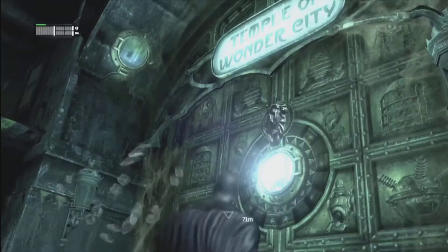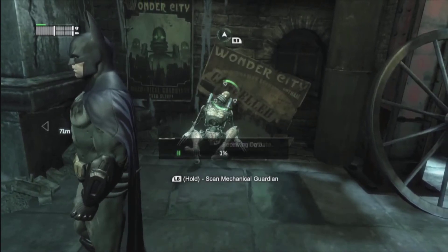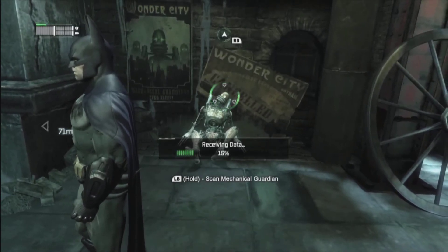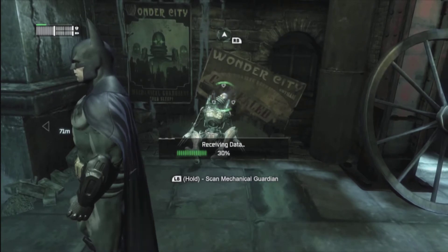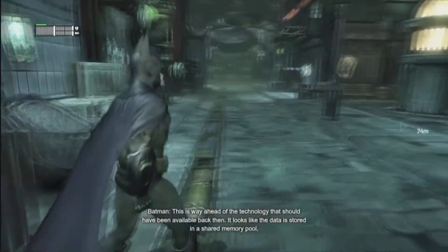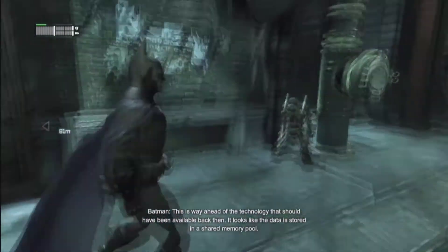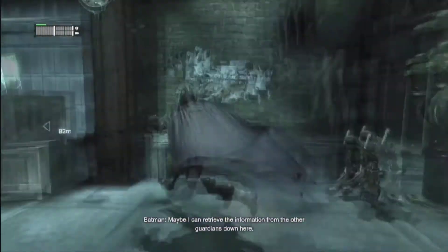Don't forget to grab that demon head right there. After the first three, you start getting attacked by the ninjas. There's only one or two at the most, so it's not a big deal. It looks like the data is stored in a shared memory pool. Just deal with them the best you can.